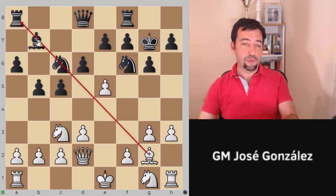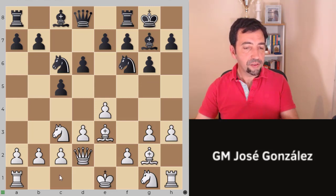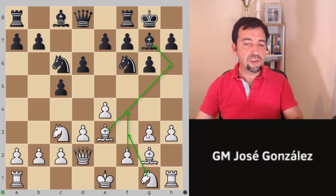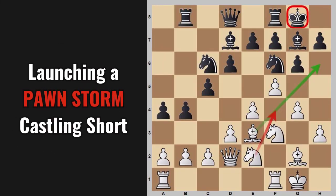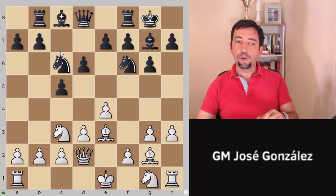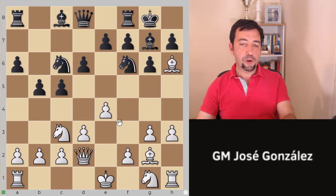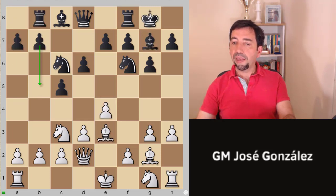Instead, protecting the knight with something like bishop b7, we play e takes f6 check and we have an extra piece. Queen d2 is pretty nice — we are going to castle, preparing bishop h6, and later after bishop h6 and bishop takes g7, we can play f4, knight f3, and sometimes even g4, building an attack on the king side. Playing rook b8 can be a better way to prepare b5 — a better way to organize that advance.